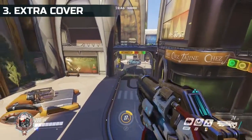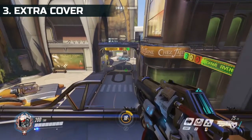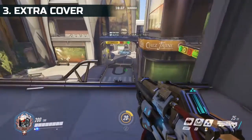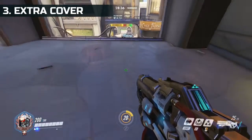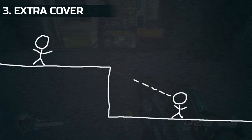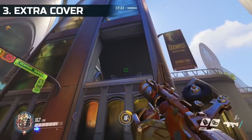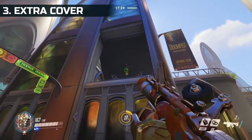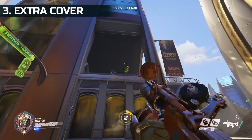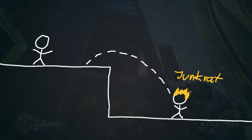The third point is that you have basically built-in cover on the high ground, as you can just move backwards where the angle of the line of sight is in your favor, allowing you to hide behind the ground itself — so your opponents can't really shoot at you. An exception is Junkrat, who is quite good against high ground because he shoots his grenades in an arc, essentially shooting over cover, and the same concept applies to high ground.